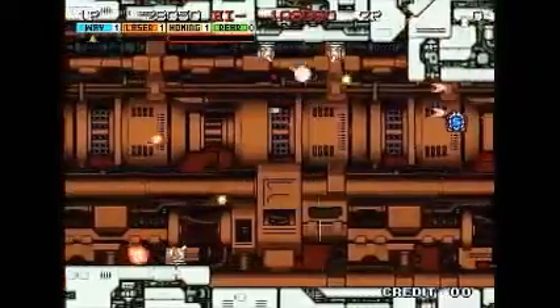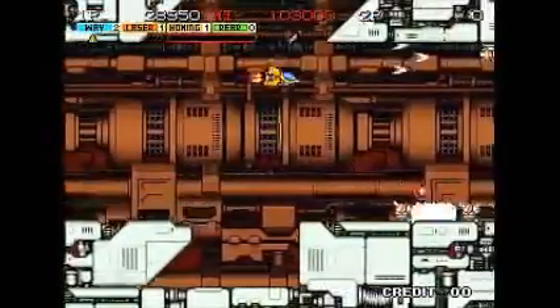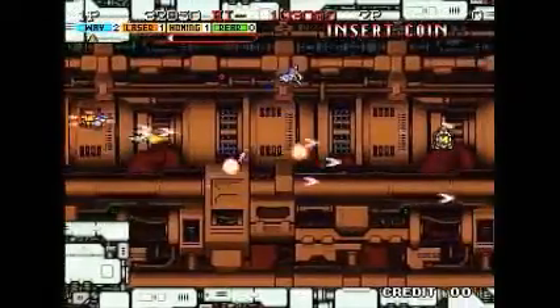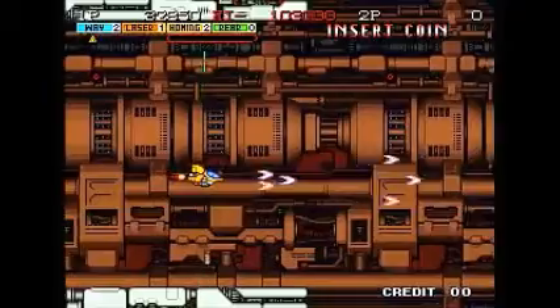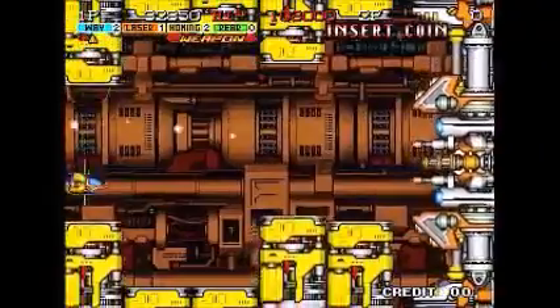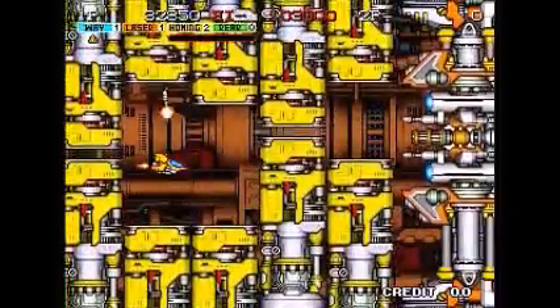I got another charged shot. This is a good shoot-em-up. There'll be times when you scroll vertically, but usually it's a horizontally scrolling shooter. Here is the second boss — I used a charge shot on him. I guess you can destroy the ceiling and the floors, but make sure you position yourself so you don't get squished. And I beat him.